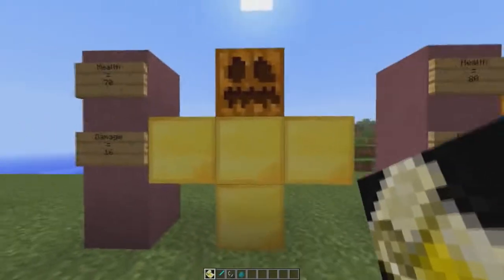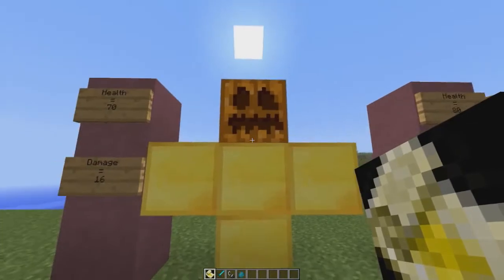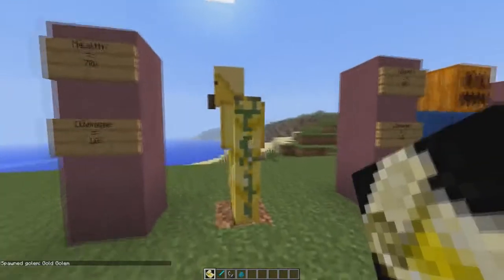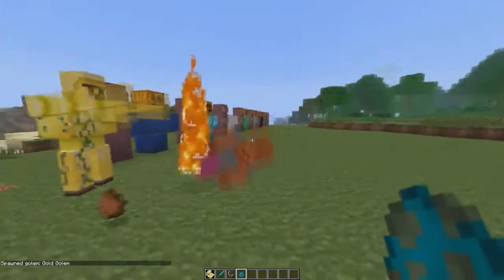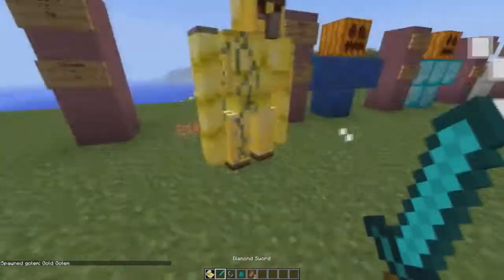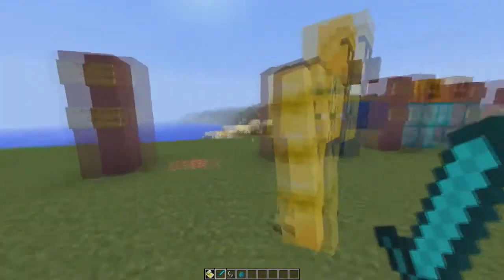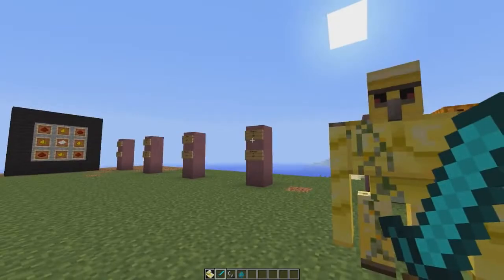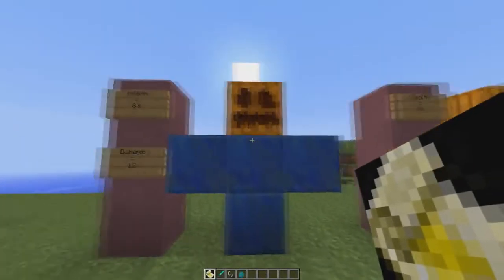Now we have the gold golem. He has 70 health and deals 16 damage when he hits a hostile mob. He's got remarkable pecs and he took out the zombie in 2 hits. One thing though is he's not a very resource-efficient golem to spawn in because he will die quite easily.